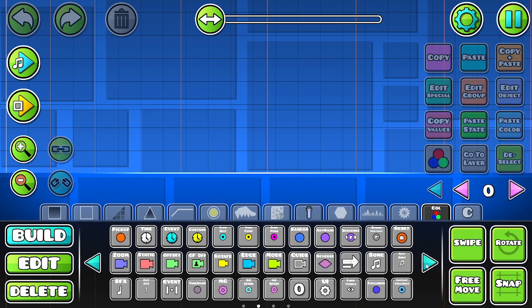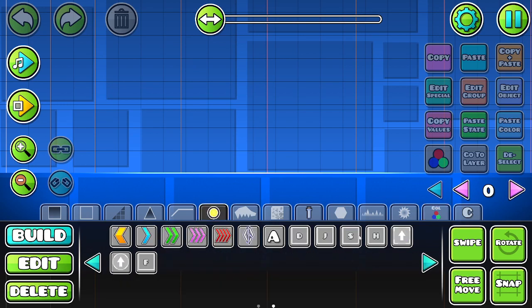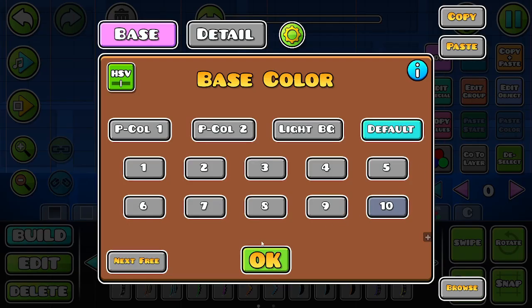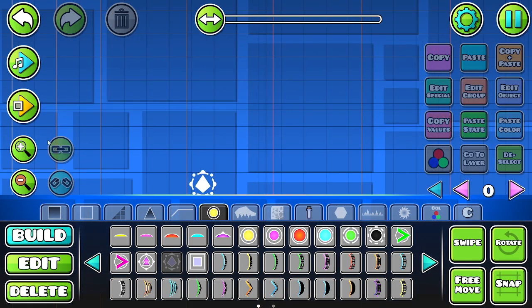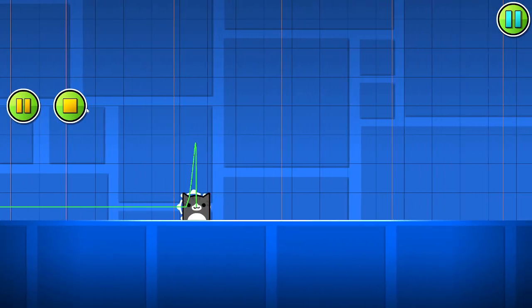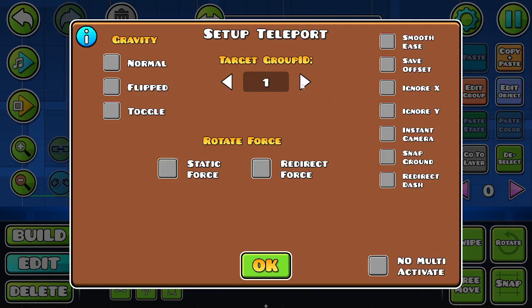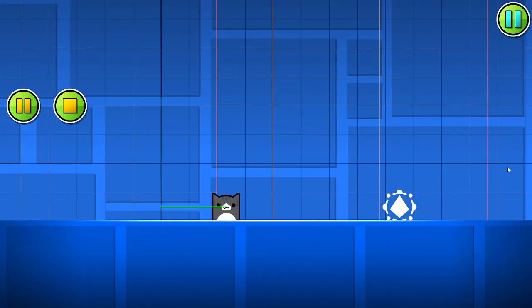It's going to be a tower level. So first, we have to get the teleport orb — where are you, stupid teleport orb? Here. Grab a teleport orb. I don't know what it's called. And teleport up here, just make sure that works. I forgot I had to hook these up to each other. Target group ID, and you are one. Now this should work.